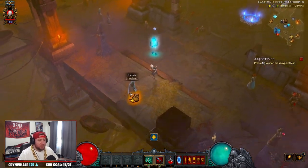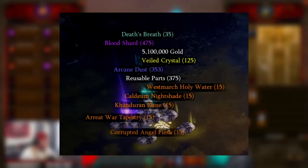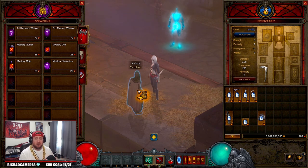When the new season starts, you're going to be able to do a challenge rift and get all the rewards shown on screen. You're going to use all of these mats, including the 475 blood shards, to craft a rare weapon up to legendary, extract the power into the cube, and then spend those blood shards to get a couple of items.